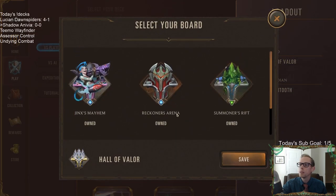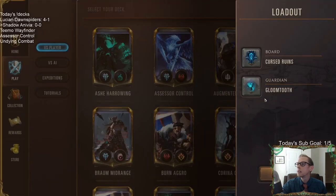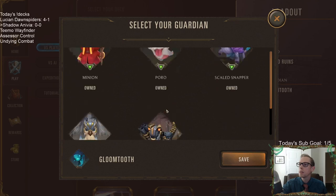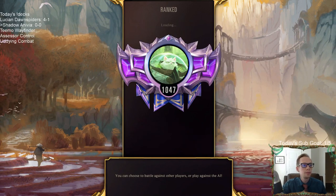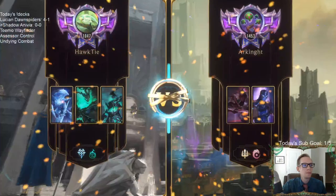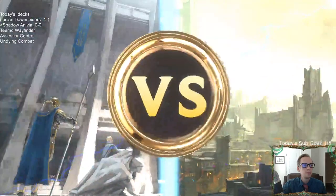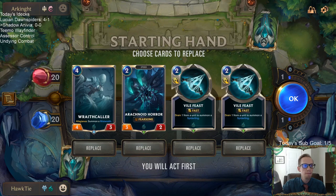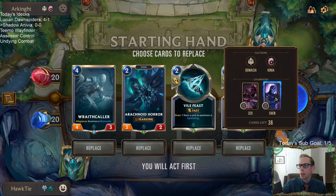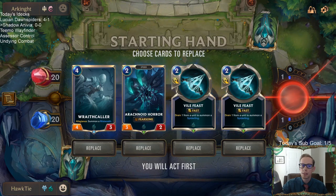Let's change our board to Cursed Ruins — we'll get Gloomtooth. All right, let's play some games. The first matchup is Zed and Shen. This isn't a bad hand — Vile Feast is going to be good against Barrier, which is definitely what they're trying to do with Shen. I think I'll just keep this.